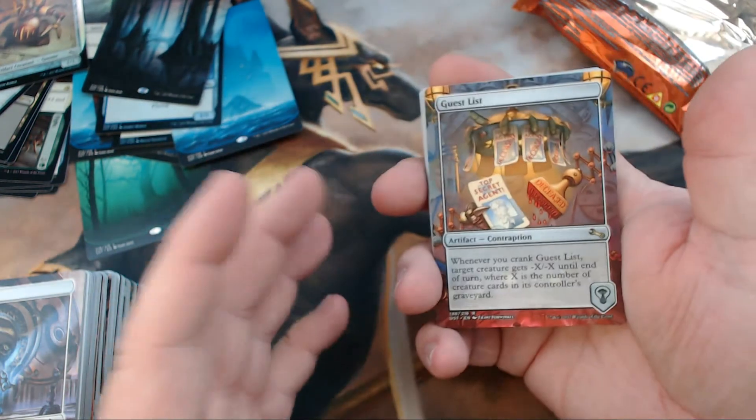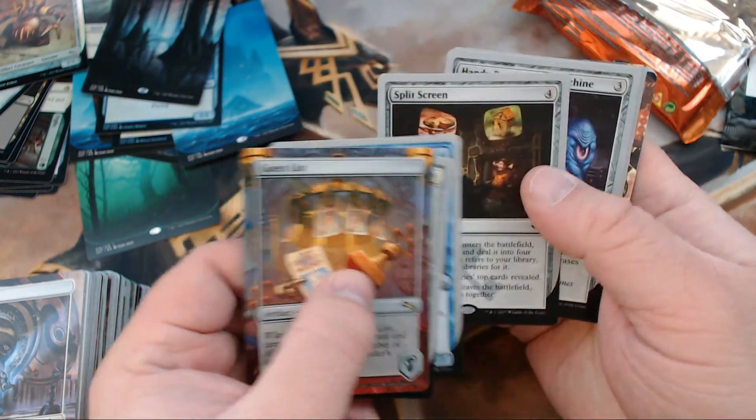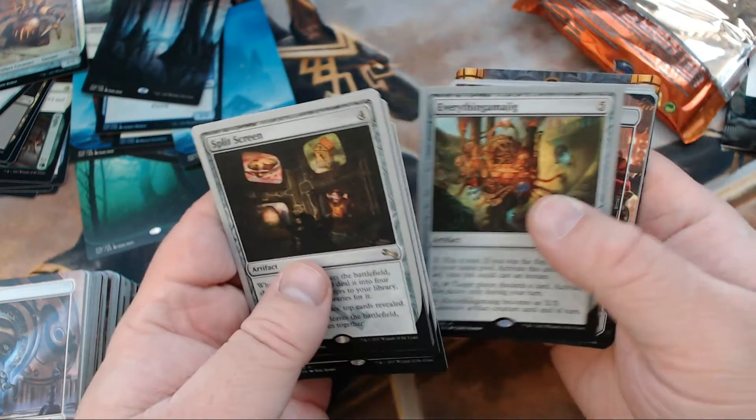Plus we got all the cool lands and the foil tokens. I think this was just a win all the way around. That Split Screen right there — that's gross, EDH all over it.